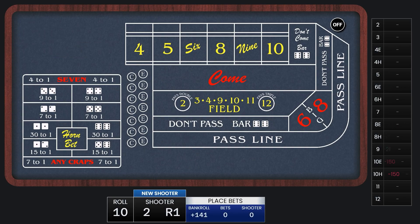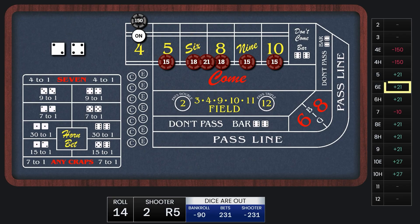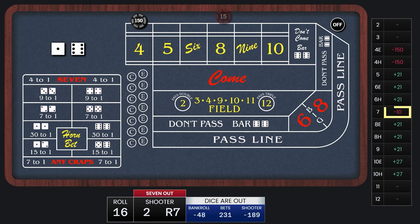We're looking for the new shooter to set a point. After a couple of come-out rolls, the new point is going to be 4. We lay $150 on the 4 and place the other numbers. We get hits on the 6 for $21 twice, then a hit on the 5 for $21. Then there's our 7-out — we lose all the place bets but win $71 on the lay bet on the 4.